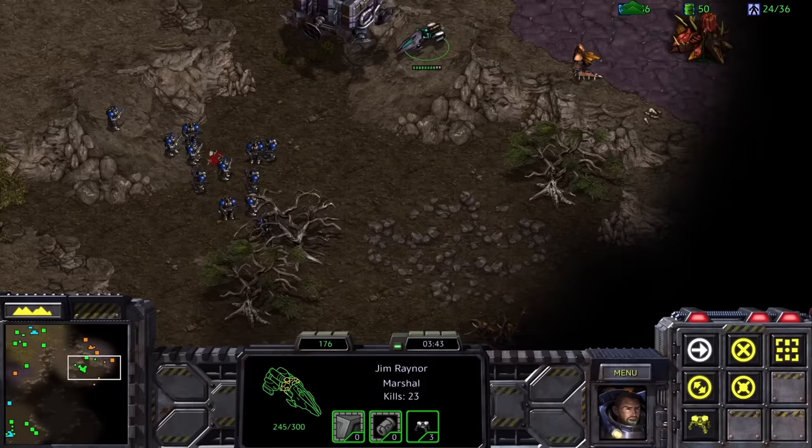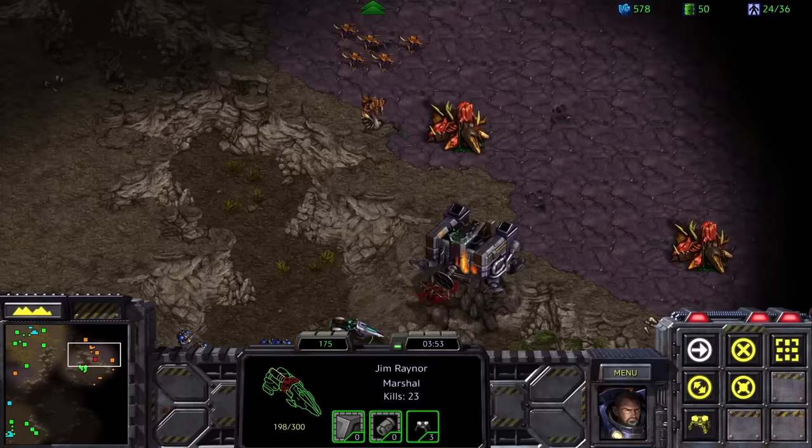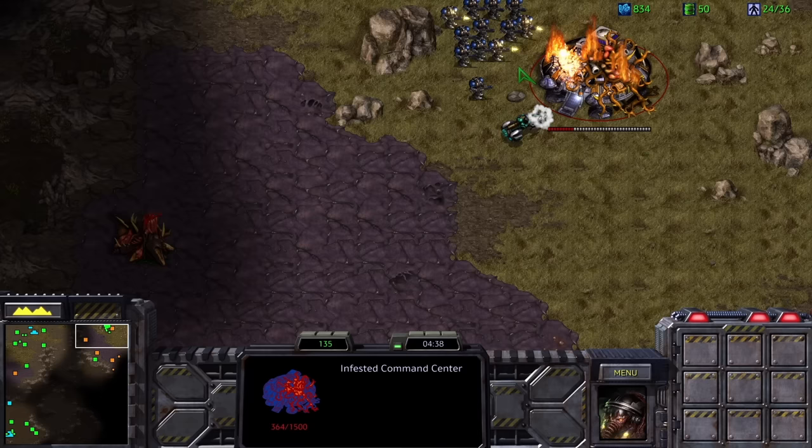In StarCraft II, if you can see a unit on the high ground, you can shoot it. In StarCraft I, attacking onto the high ground has a 46.875% miss chance. This absurd level of randomness can be absolutely devastating. While the enemies in mission 2 aren't that bad, in later stages of the campaign, when enemies have much more going for them, a string of bad luck shots can absolutely end a run. Fortunately things don't get out of hand here, and I can make my way over to the command center, burn it down, and move on.